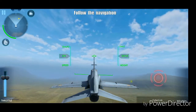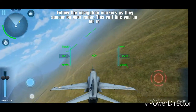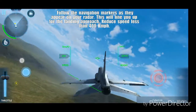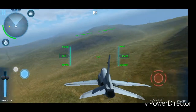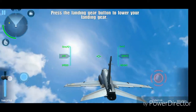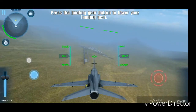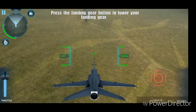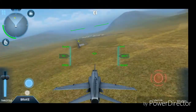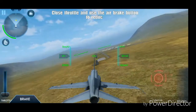Follow the navigation markers as they appear on your radar. This will line you up for the landing approach. Press the landing gear button to lower your landing gear. Reduce throttle and use the air brake button to reduce your speed and touch down gently on the runway.